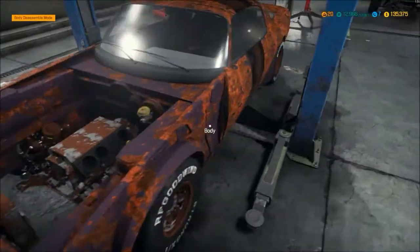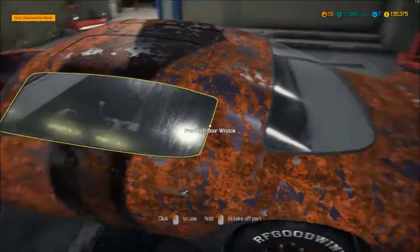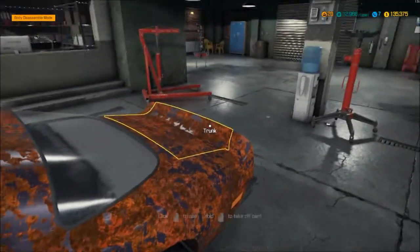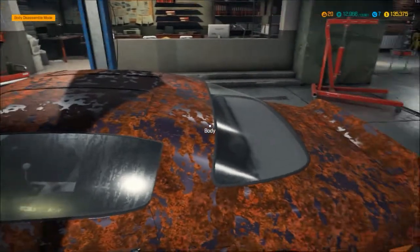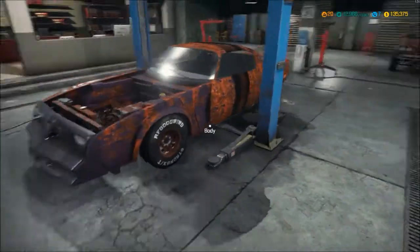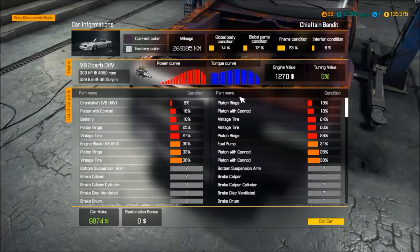Getting closer to the paint booth — I can't wait. I've got a few cars restored except for the body. You can replace panels and they're black, but you can't paint them, and all this rust doesn't go away until you get into the welding. But here I am — I found a Bandit Trans Am which is called Chieftain Bandit.